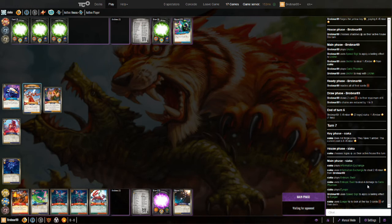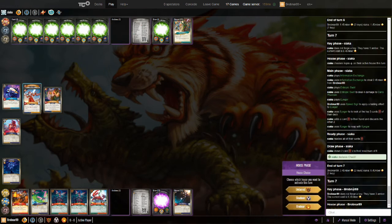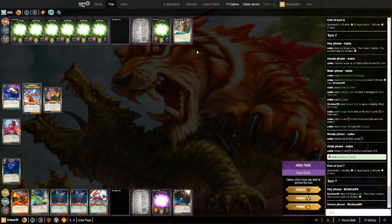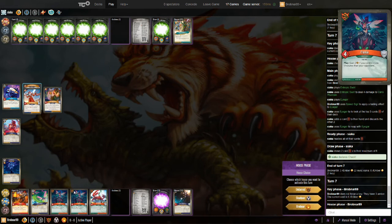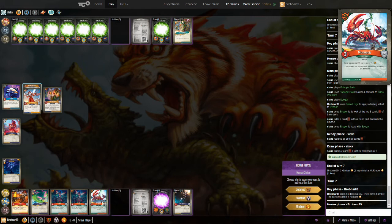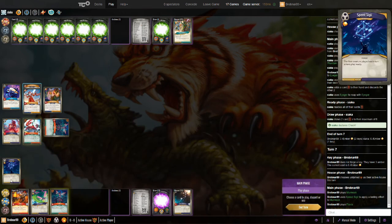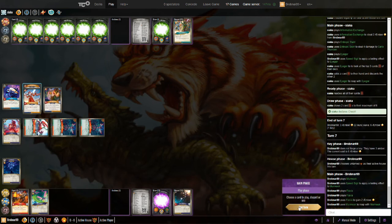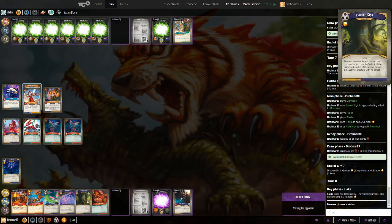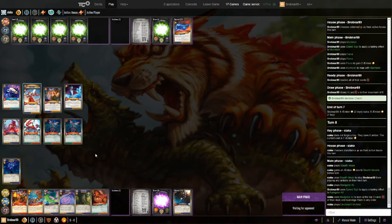My opponent plays an Information Exchange. Entropic Swirl, getting him another one. Igor coming down, able to Reap because of the Speed Sigil. He didn't pick up any Logos, or at least not any that he wanted to keep. My opponent is in check once again. I think the move here is Untamed — I can make one of these Flaxias viable, keep my opponent off check for another turn with the Murmuk, get a Reap in, put myself into check. Murmuk comes down, two Flaxias, and Reap. I've drawn into a handful of pips with Shadows. Evasion Sigil is not really something I want, but at this point in the game I might just play it for the pip. He's playing his Handout, so I think he has a path to keep me off check.